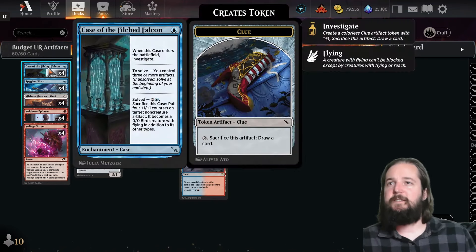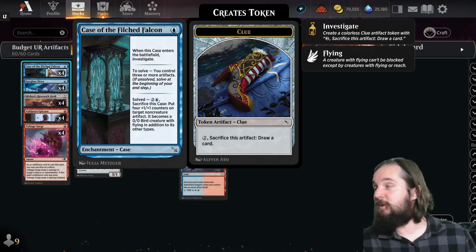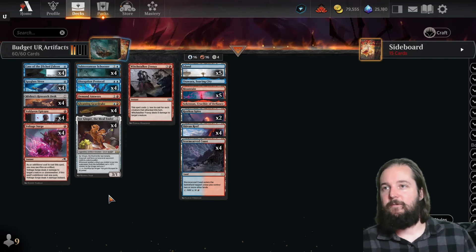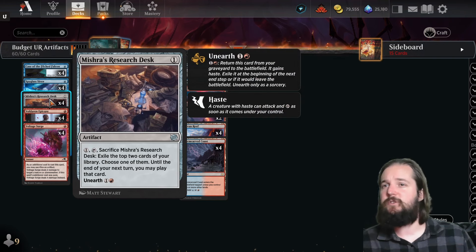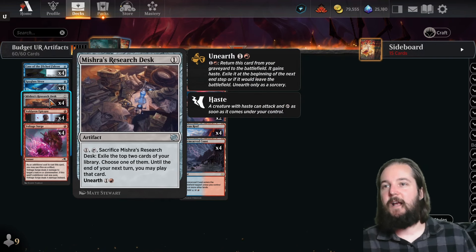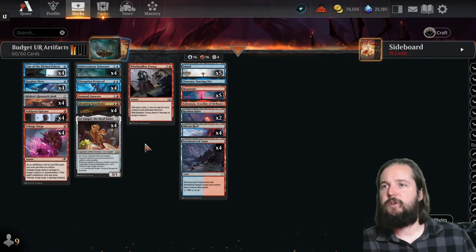We've also got Case of the Filched Falcon, which can put four +1/+1 counters on a non-creature artifact, and then it becomes a bird with flying — making a map token into like a 4/4 flyer. We've got Mishra's Research Desk, which allows you to dig and sacrifice an artifact, triggering the Gleaming Geardrake.